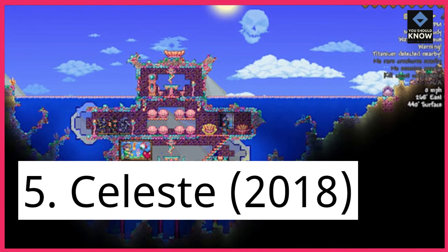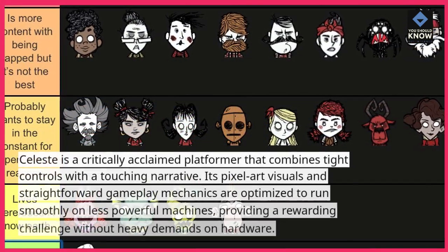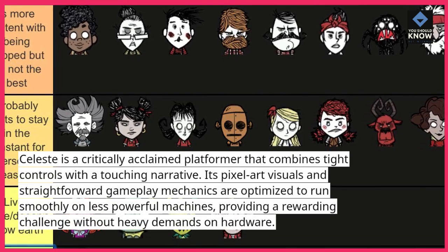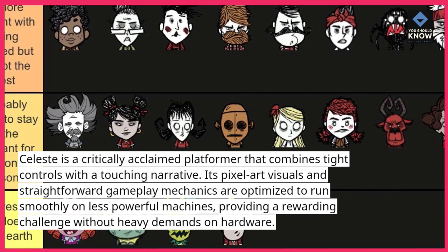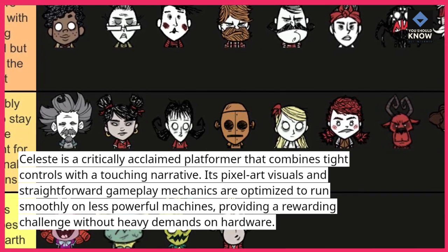5. Celeste, 2018. Celeste is a critically acclaimed platformer that combines tight controls with a touching narrative. Its pixel art visuals and straightforward gameplay mechanics are optimized to run smoothly on less powerful machines, providing a rewarding challenge without heavy demands on hardware.